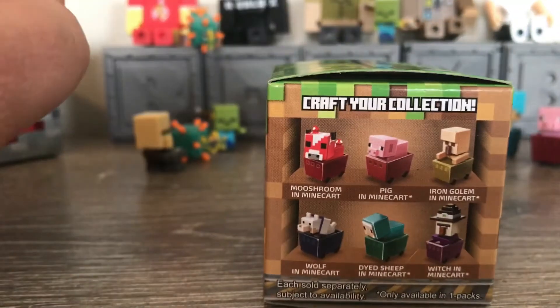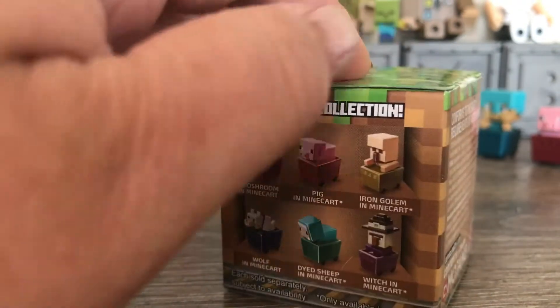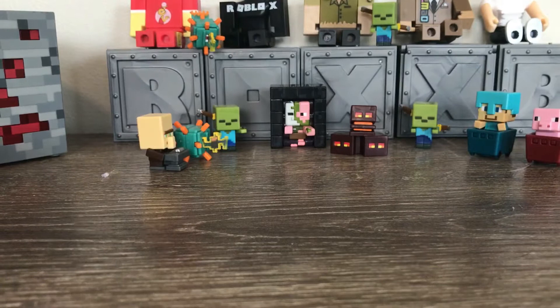You can get the Mooshroom, Iron Golem, Wolf, Dyed Sheep, Witch, Steve, Alex, Creeper, Enderman, Zombie, and Skeleton.